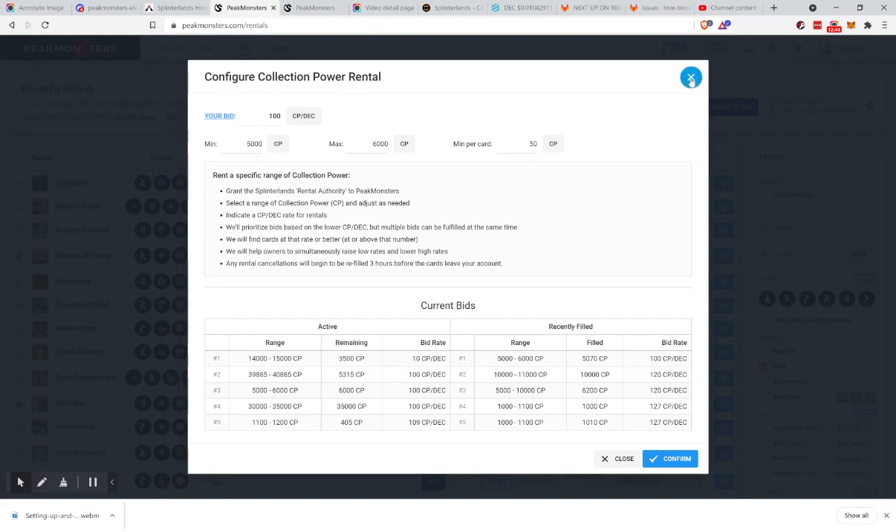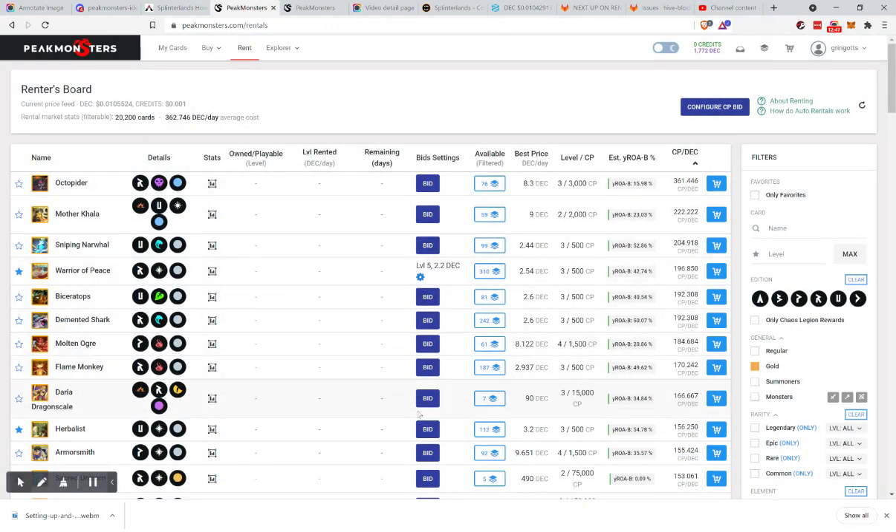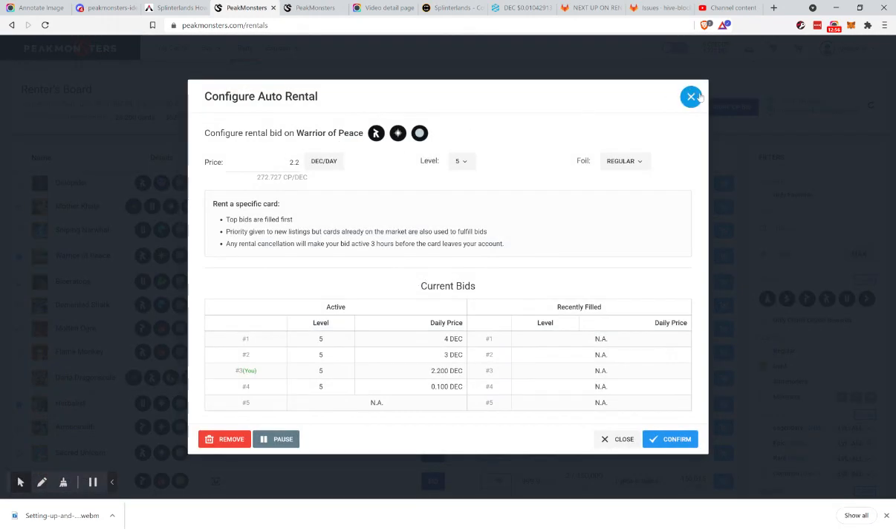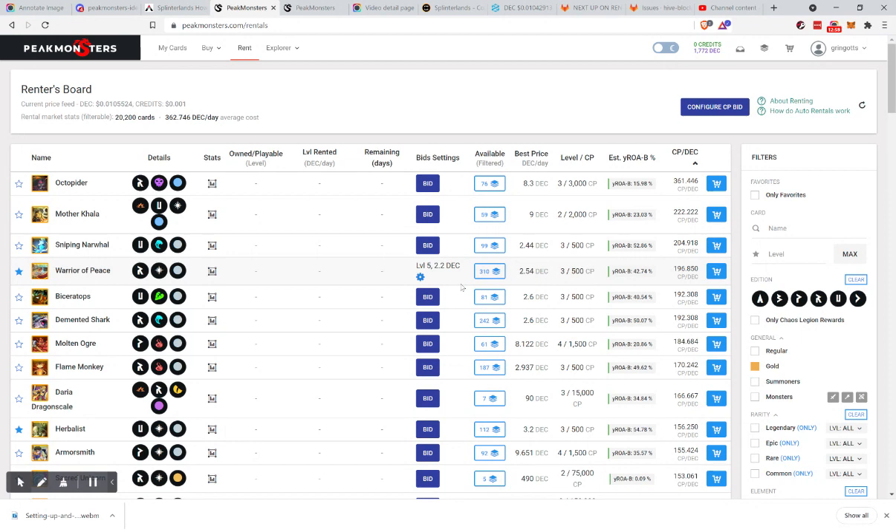One final thing: when you make bids, you pay Hive resource credits to make or edit the bids — editing a bid takes a little bit of resource credits. But renting the cards and extending them is auto rentals, so renting and extending is free of cost for you — we are paying all the resource credits. I think I've covered everything about rentals, and if not, please leave a question.